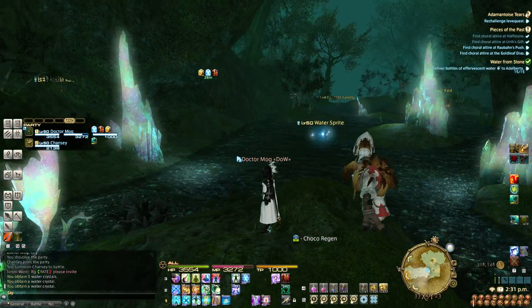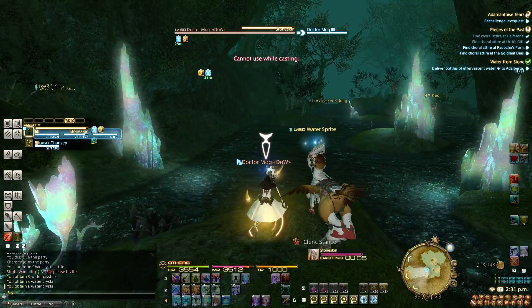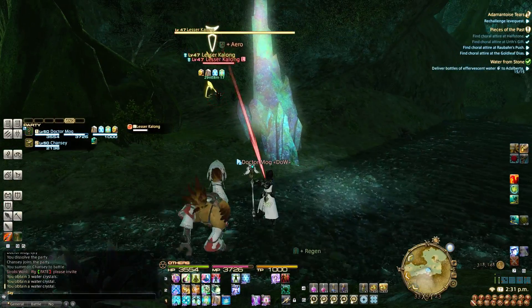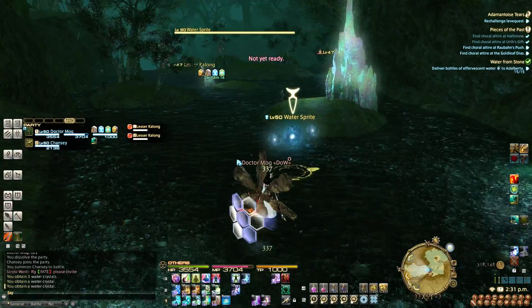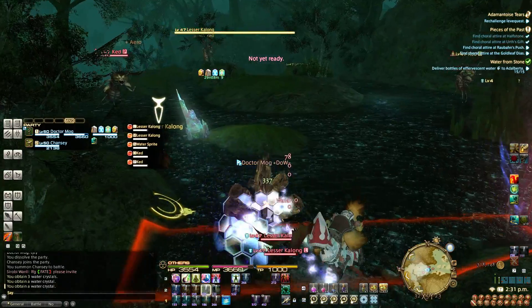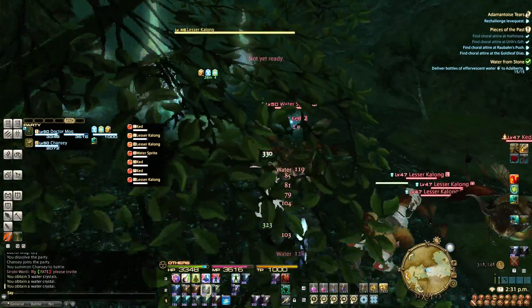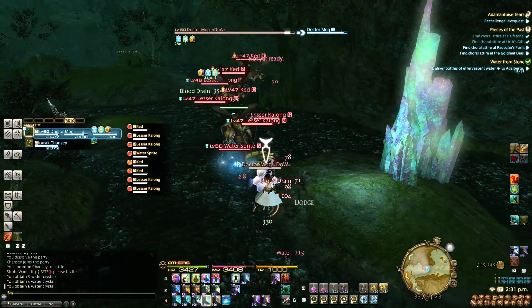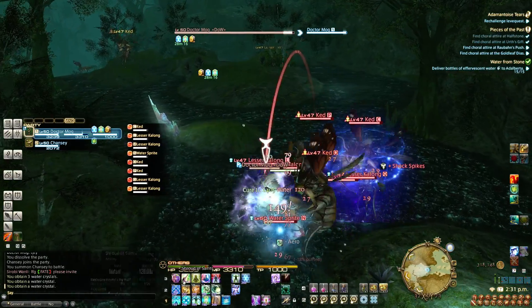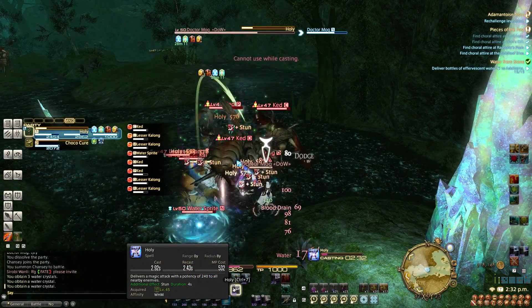Again, I ignore that water sprite over there, and then this pull is just the same — stone skin up, regen up. And just like in the last video I showed you, you want to pull those down here to this water sprite. Come back over here, pop back in, throw a regen, throw a Cure 2, get the chocobo on healing stance, switch to cleric stance, swift cast your Holy, get out of the way, and spam Holies until they die.